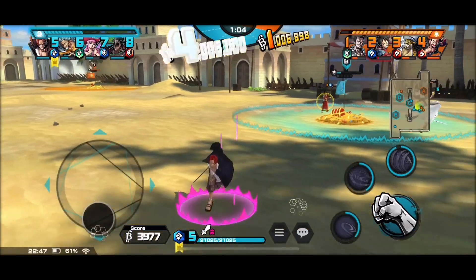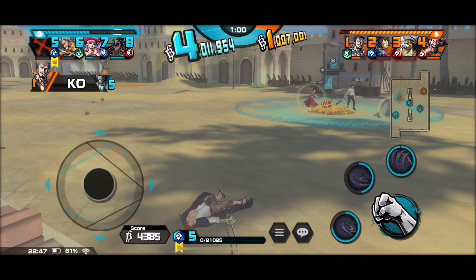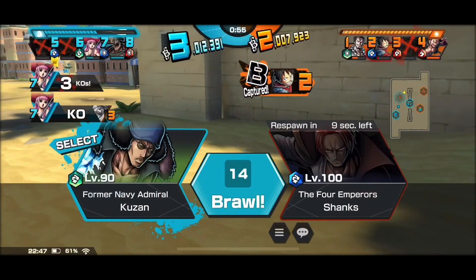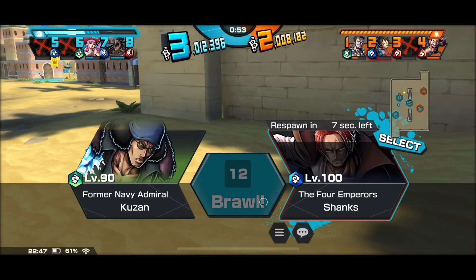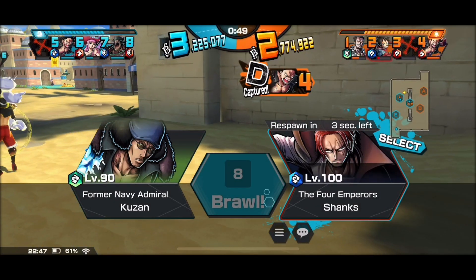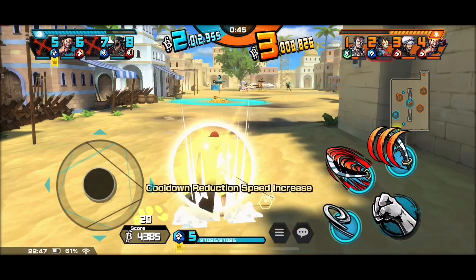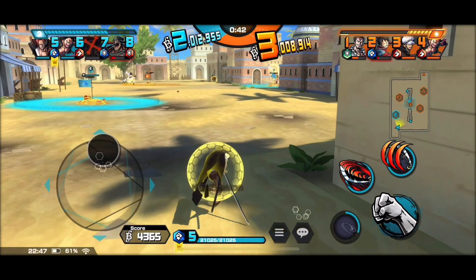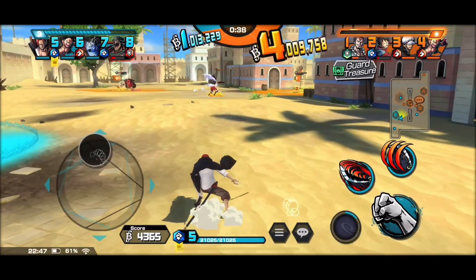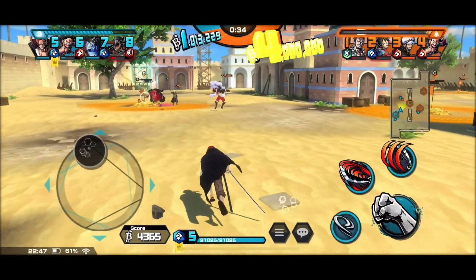Nice one. Super long range — that's a problem. I have the ability to resist stagger so I can be hit multiple times. We'll just have to wait for Shanks to come back. I'm back — let's see what's happening. We're losing 4-1. Let's try and overcome this loss.